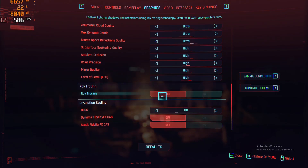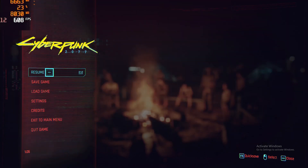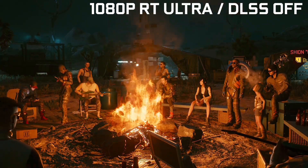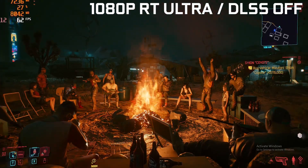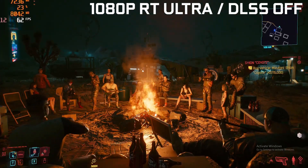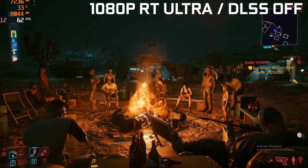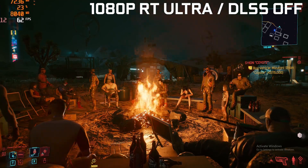Now I'm going to turn ray tracing on, with reflections, shadows, and lighting set to ultra. You'll notice the flames look a little bit more 3D and realistic, like how a campfire would actually look in real life. As you can see, we've taken quite a bit of a performance hit — from 90 fps on average, we've gone down to 60.